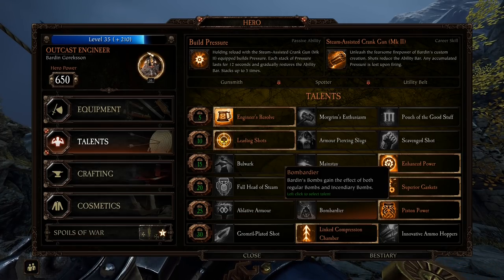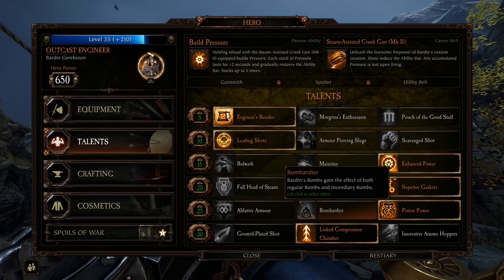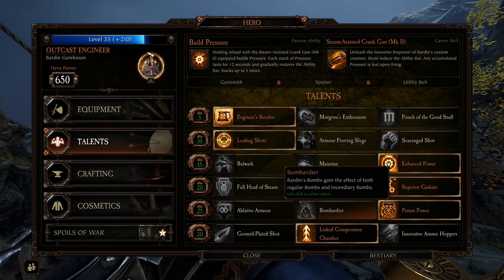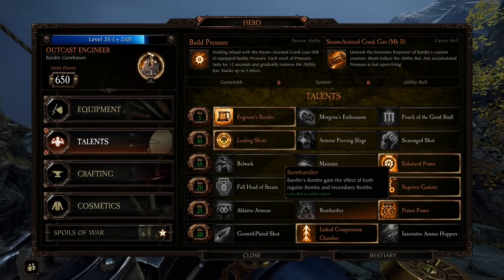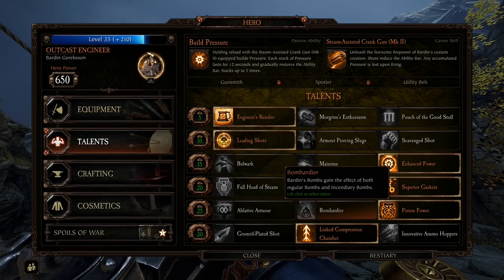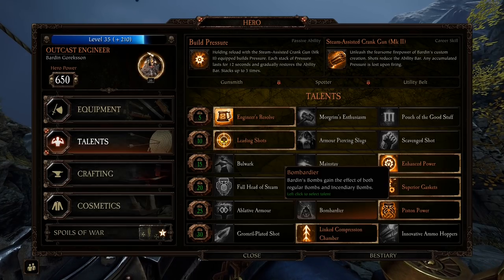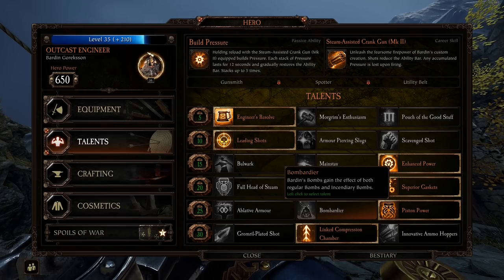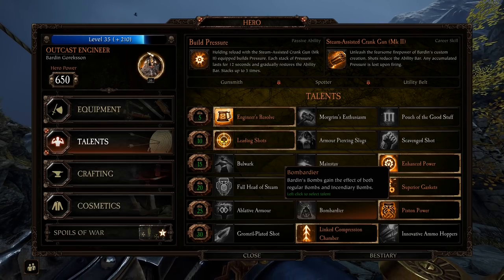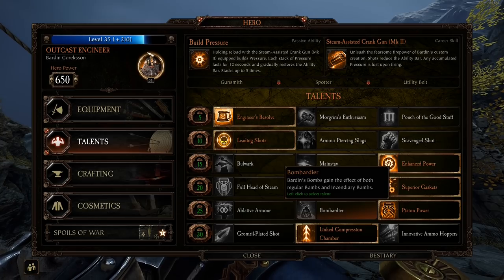Bombadier — Bardin's bombs gain the effect of both regular bombs and incendiary bombs. This is a pretty cool talent. If you're someone that really likes to bomb, I would definitely take this. Having both at your disposal with 3 bombs could be totally awesome. Plus you could take the trait that lets you potentially not consume a bomb when you use one. That could be so cool.